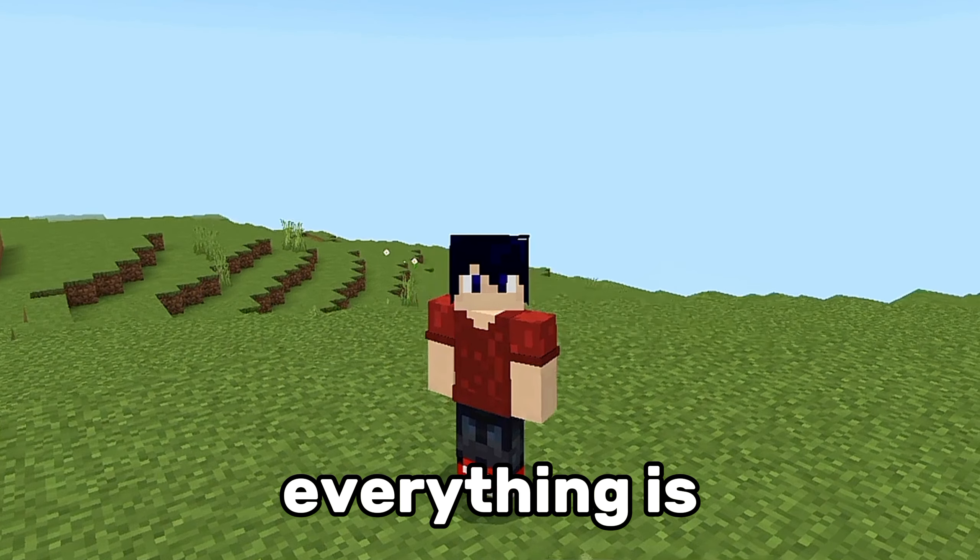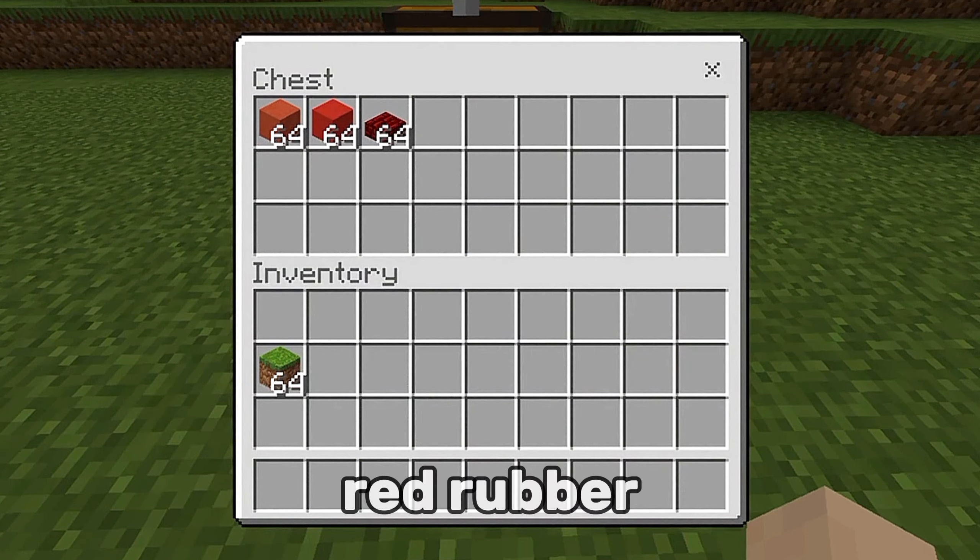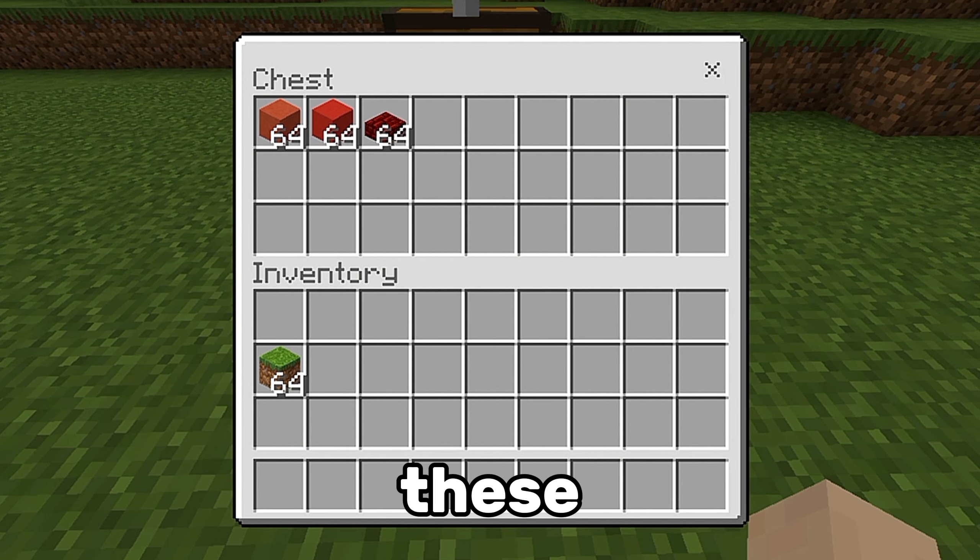Now that everything is clear — except for our relationship — let's start building. For the red rubber thingy, I'll be using this kind of blocks.